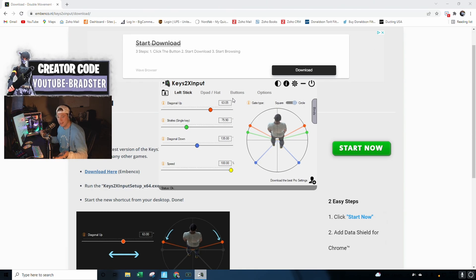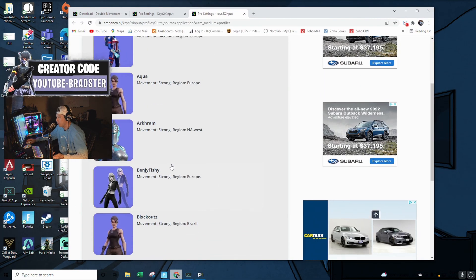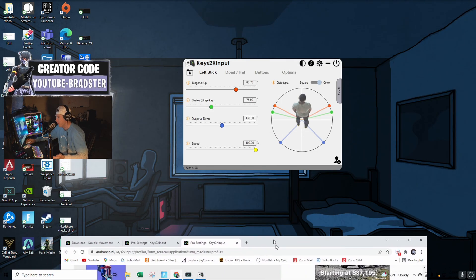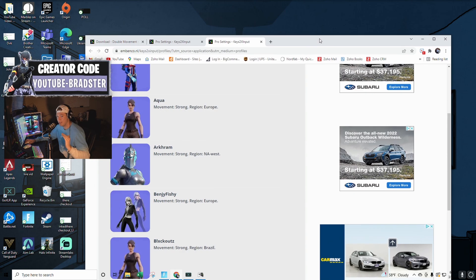Now let's talk about what kind of settings you want to run. Actually, we're going to speed up this tutorial, because if you click this button right here, it downloads or gives you a link to a bunch of pro player settings. You can just play around with that — that's what I've done, and that's how I came up with my settings. Now let's set it up in Fortnite itself so everything is non-buggy and you will get double movement.